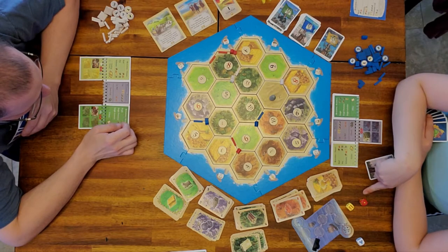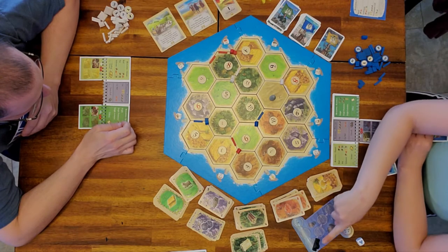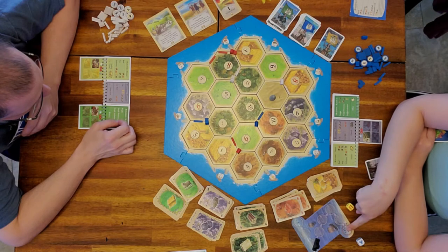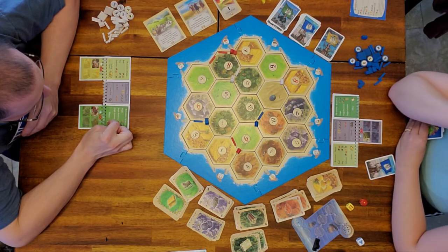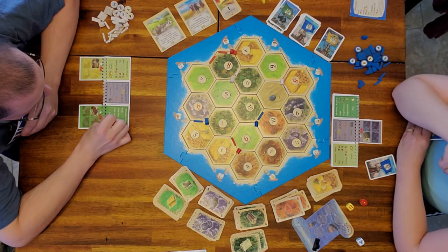I rolled a seven. However, in Cities and Knights, until the barbarians land for the first time, the robber stays in the desert. That gives you a chance to collect resources and start building your knights.